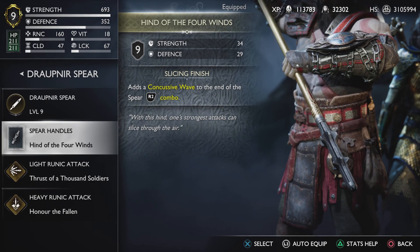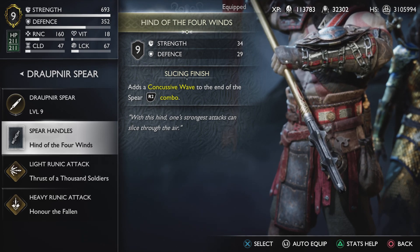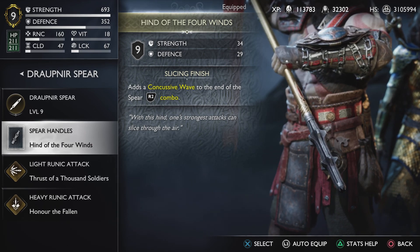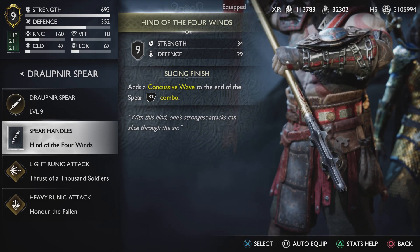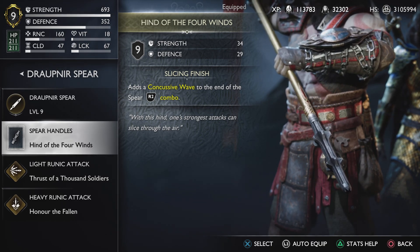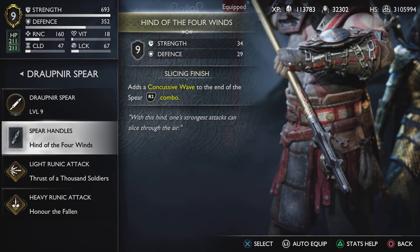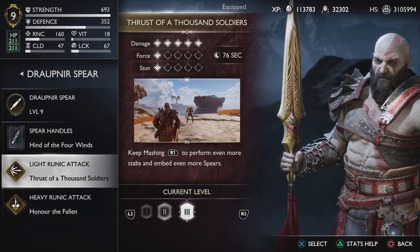For the Draupnir Spear, we are using the Hind of the Four Winds because it gives us 34 strength, 29 defense, and adds a concussive wave to the end of the R2 combo. This is probably the only handle that gives us a perk we will actively use, because our armor set increases damage from combo finishers and this concussive wave triggers on the finishing move of the R2 combo. It's a little boost — nothing massive — but it can help. For the light and heavy runic attacks, same story: use whatever you choose.